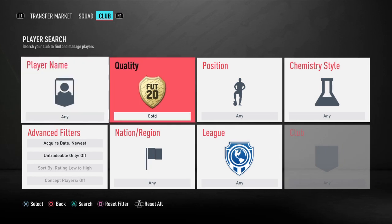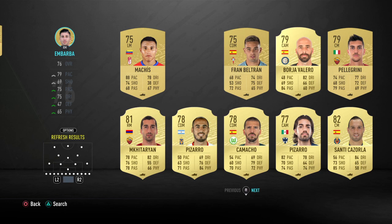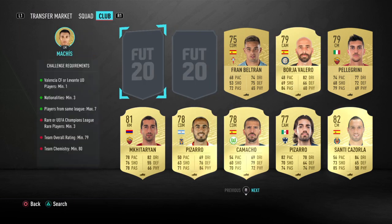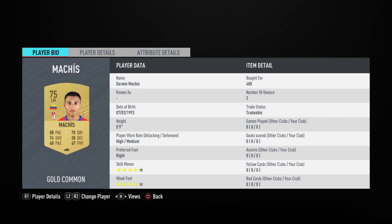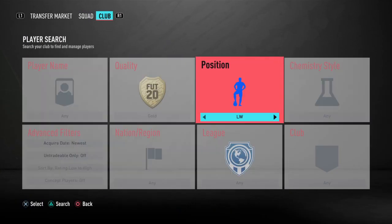We have a right and left mid in these positions, so we're going to stick on midfielder for now and put in these two. Here we have Darwin Machis — 400 coins for him — and Adrian Mbarla at 700 coins, which is a little bit expensive but still pretty decent.